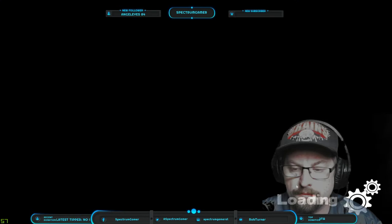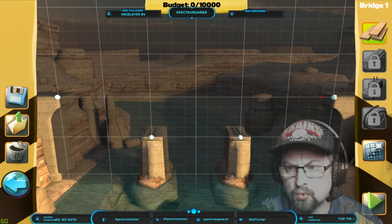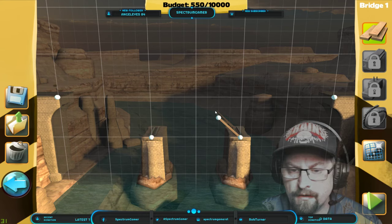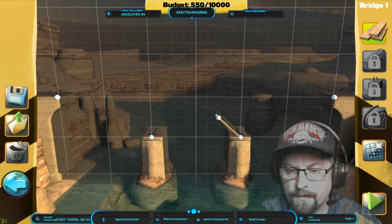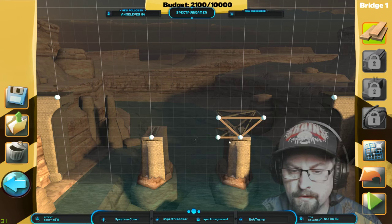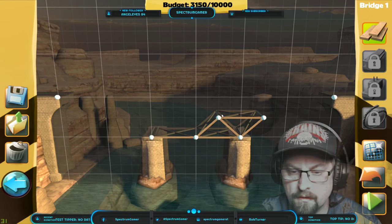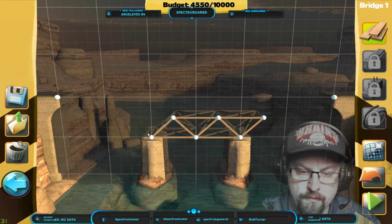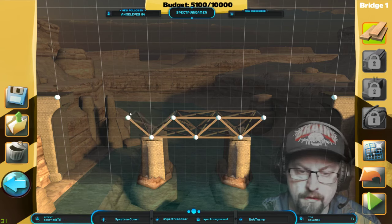Bridge number one build — looks like it's just wood. Maybe doing a triangle here would be a good idea, and then getting some support. This will be a good support right here.